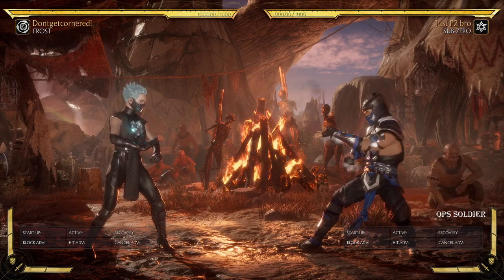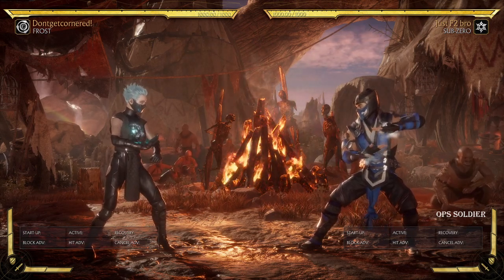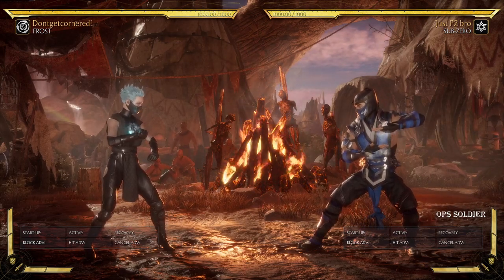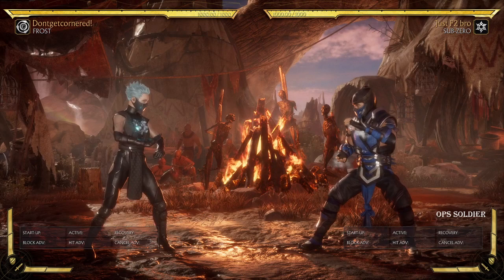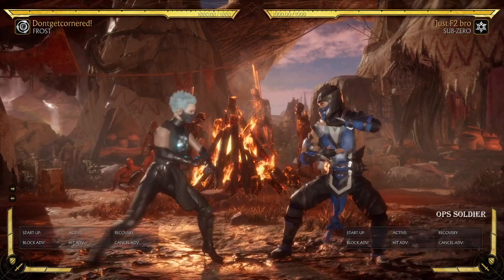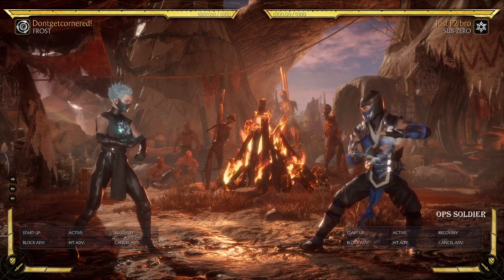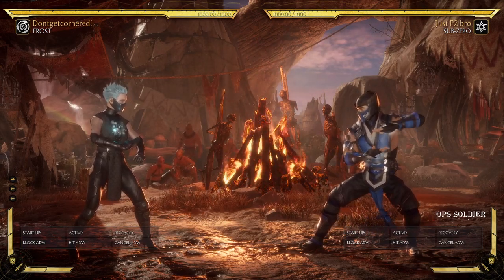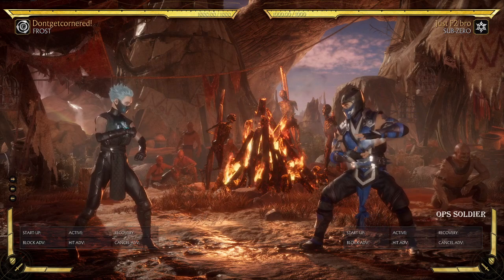I'm not a huge fan of 50/50s, at least where the 50/50 is just tacked on to the character. For example, characters like Terminator and Shiva have 50/50s, but their neutral is not very good — they don't have good buttons, range, or special moves. They're not going to be getting in easily; Terminator is a bit of an exception because you still have to guess off the teleport.